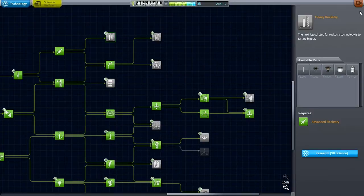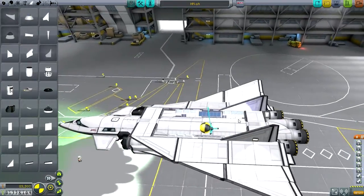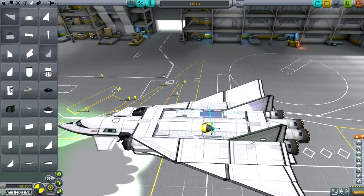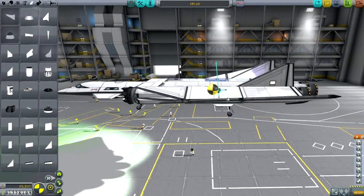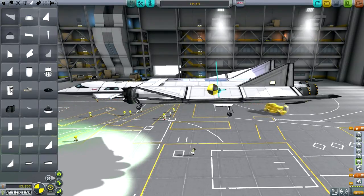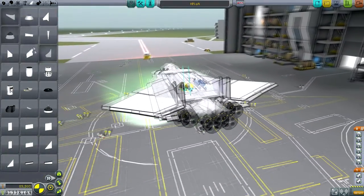So let's turn to the SPH and reconfigure the craft that I was focused on. I think I've got everything right, but why does the center of lift seem further back than it used to be? I don't know. I'm starting out with four Rapiers.